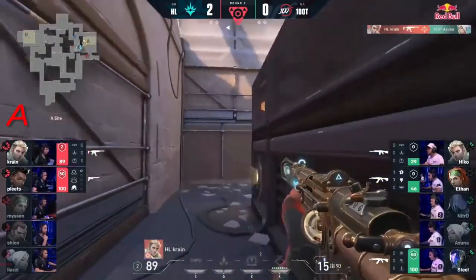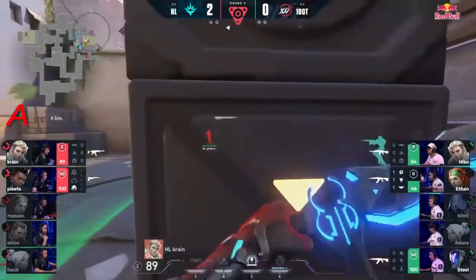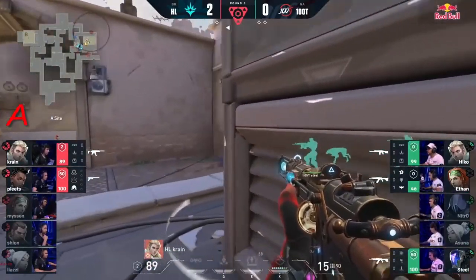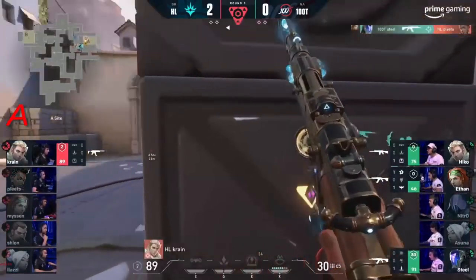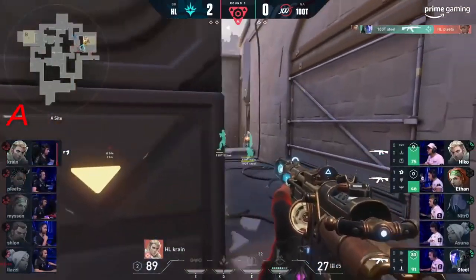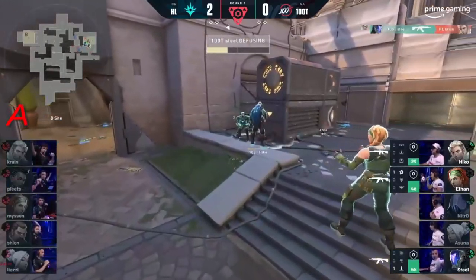The Seekers come out as well. He just dances around the generator. Spike slowly ticking away. There's a decent amount of utility, but look at Ethan — he's only got 46 health. Trailblazer tags. Good for it. Crane, in a way to breathe. Doable, but no. Steel gets two to wrap up the round. 100 Thieves are on the board.